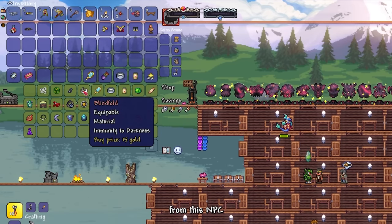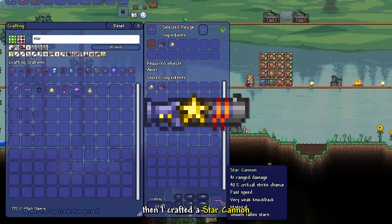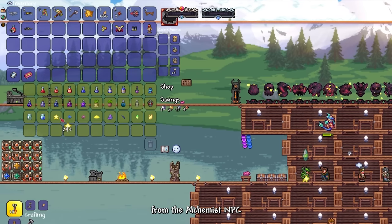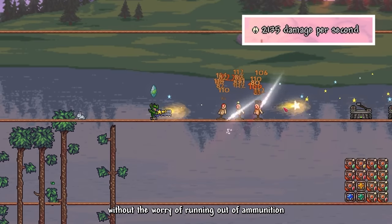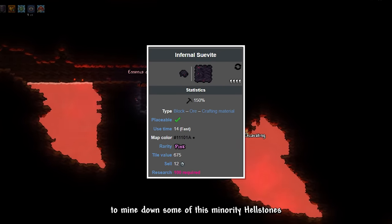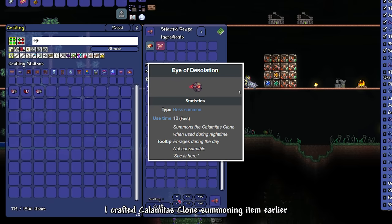I bought ancient crafting materials from an NPC — quality of life mods like this offer a very comfortable experience. Then I crafted a Star Cannon to upgrade it to the Super Star Shooter. I reforged lots of my gear and bought tons of Violent Stars from the Alchemist NPC, turning all the Violent Stars into unlimited ammo so we can use our Super Star Shooter without worrying about running out of ammunition. Afterwards, I went to the Brimstone Crag Biome to mine some Charred Ore — used to craft the summoning item for a Brimstone Elemental. Also, I crafted the Calamitas Clone summoning item earlier.